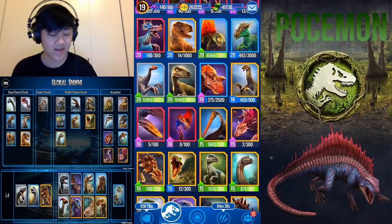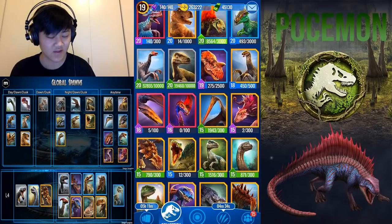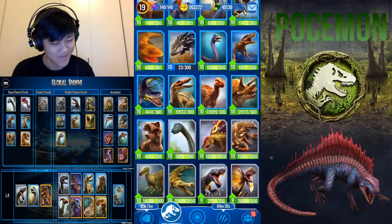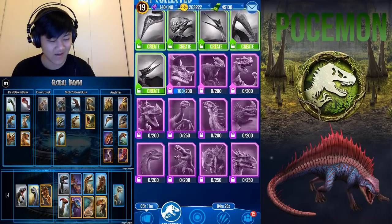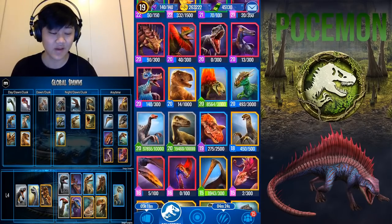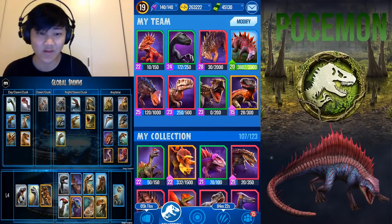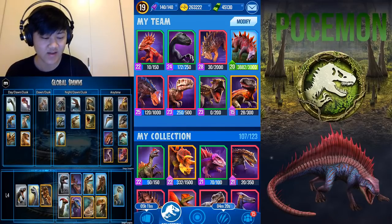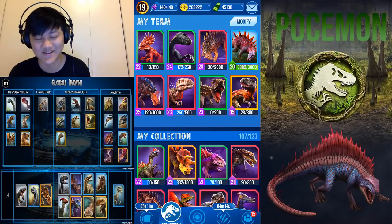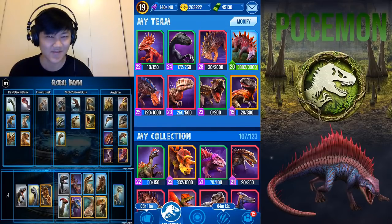Monomimus is another one you could throw in — it's just really hard to level up. But if you manage to get it up there, it's a good pick with 129 speed, Null, Distracting, and Evasive Stance. For some reason everyone complains it's like 80% evasion but it's actually 50%.